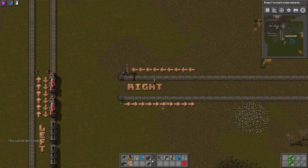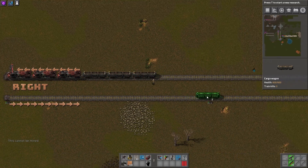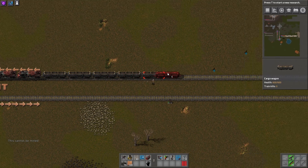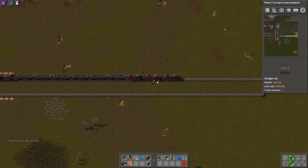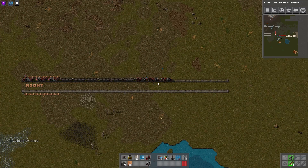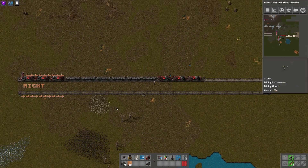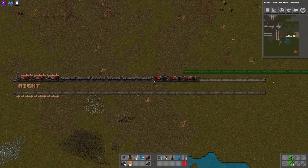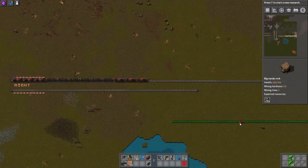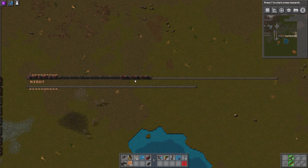If you wanted to use a longer train, like a 3-6-3 for example, you would essentially measure out the length of the train and then place your rail signal behind it. Measure it out like we did earlier with the blueprint for the distance, and then you can duplicate that for the rest of your blocks. That way you can confirm that the block behind it will also allow for a 3-6-3 train.